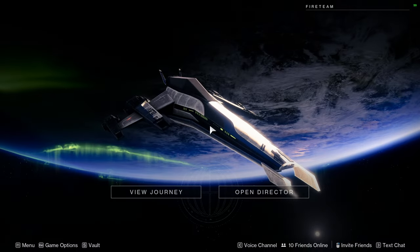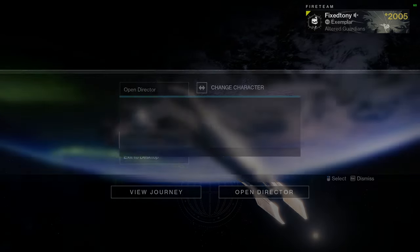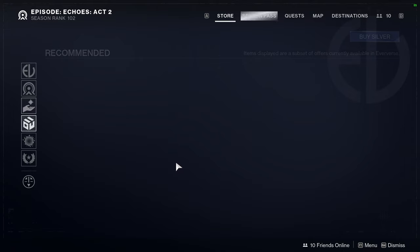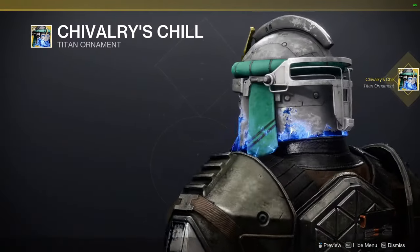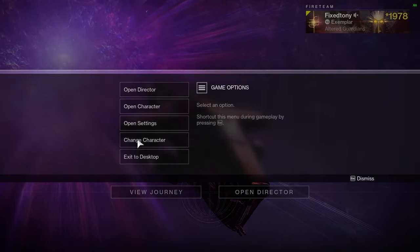That's pretty much it for all the stuff we usually look at. Let me switch to Titan and Warlock so you guys are aware of what you're getting for your ornaments. Oh — Chivalry's Chill! This is one of the ornaments I've been wanting to get because it is really cool. Really happy about that. Let's go to the Warlocks now — I'm excited.